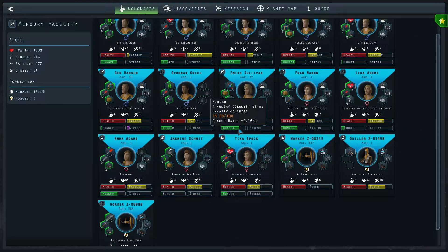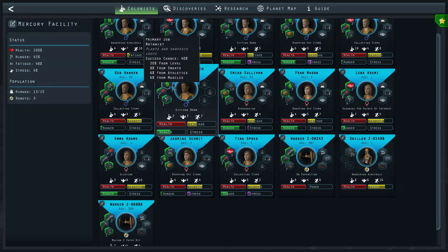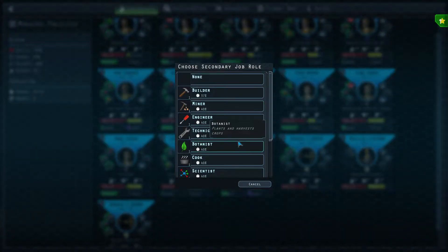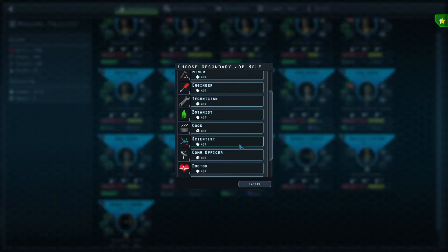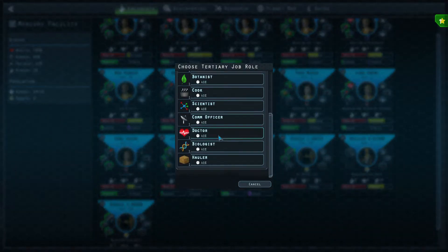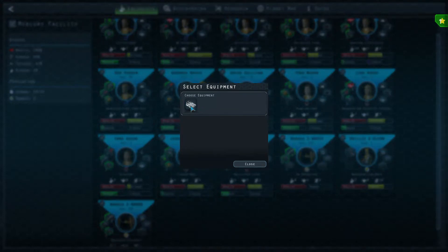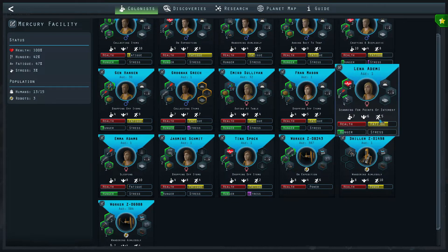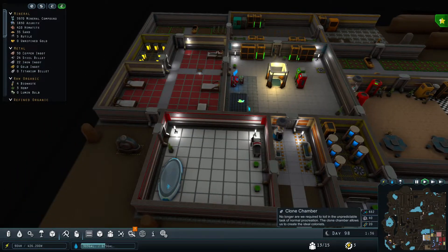Oh, here we go — we got a new person, and you are actually smart! You are definitely going to be an engineer. And then when you're not doing that, you're going to be pretty busy. Let's have you be a technician and you can hold some stuff. Look at that — seven, seven, seven! That's like one of the best ones we have. He's going to be nine, nine, nine in stats — that's awesome. We have 13 people, so we can handle another clone. Let's do that.